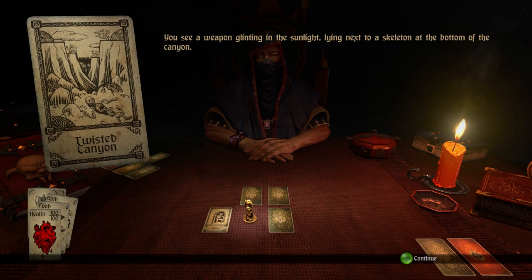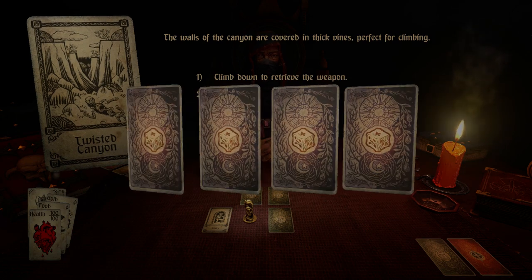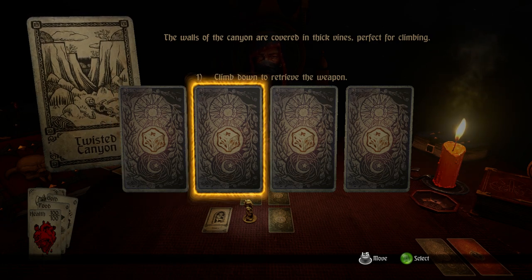You see a weapon glinting in the sunlight, lying next to a skeleton at the bottom of the canyon. The walls of the canyon are covered in thick vines — perfect for climbing. You can either climb down or leave it. Of course we're going to climb down. This is a fun little minigame because it involves randomization but also skill. You can actually track the cards. It's really hard to track the ones underneath the top one, but the very top one you can track pretty easily. And I did exactly that — the top one was the failure card, so any one of the other three should be fine.